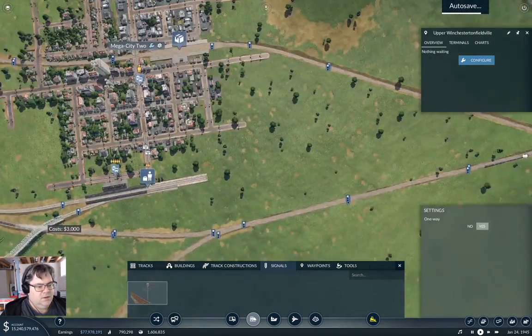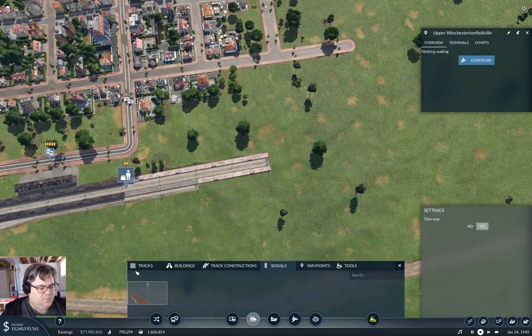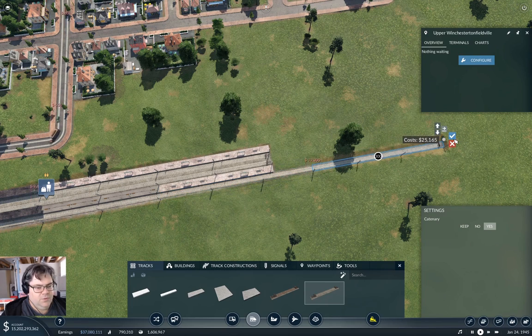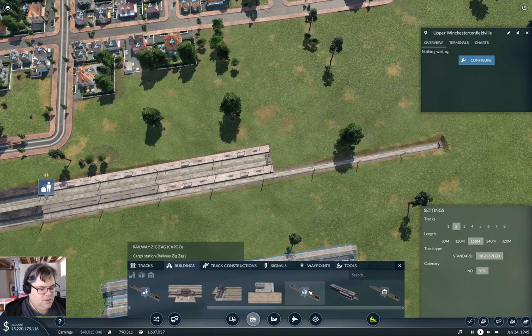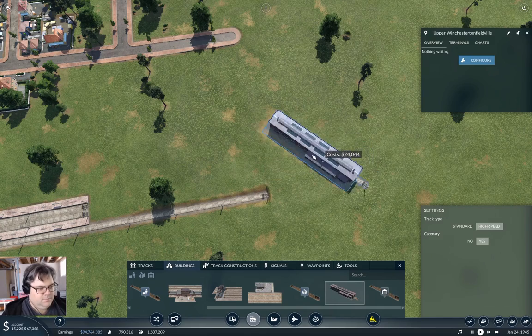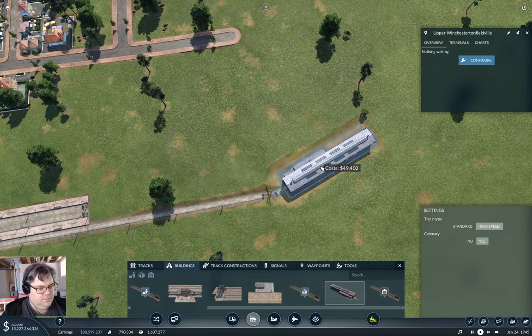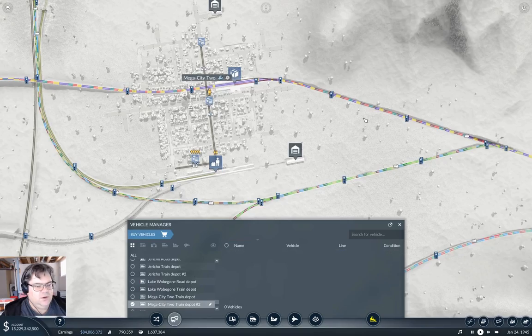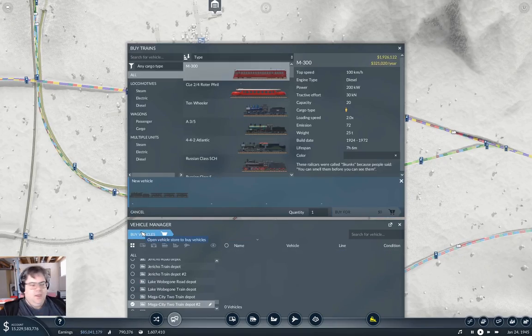I'm going to need a depot, and I'm just going to build one. If I put one over here — building, depot — put it there. Now I'm going to fling a train at this, and then the project for this episode will be complete. So we're going to make it electric.